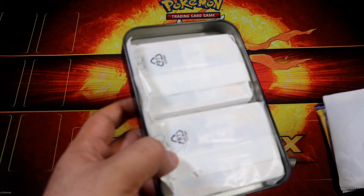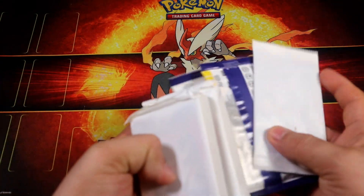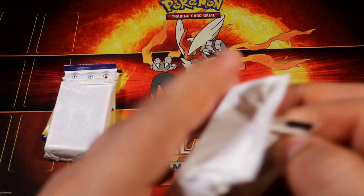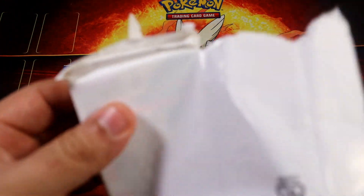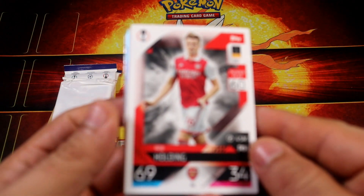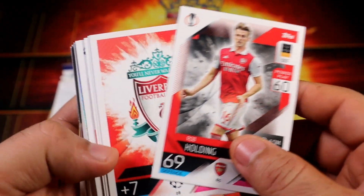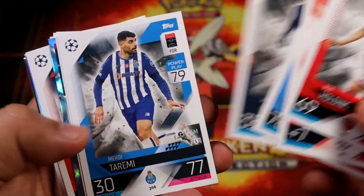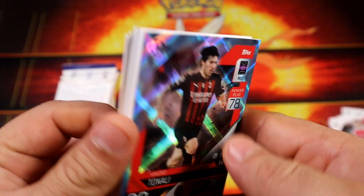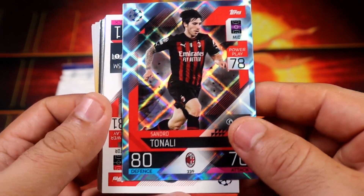We should have our specials here. Pack number one, here we go. I'll probably skip the base as fast as I can. We have a Crystal of Tonali for Milan — I'll take that.